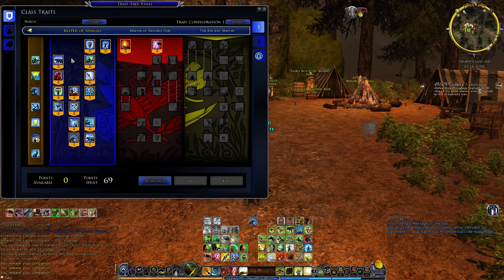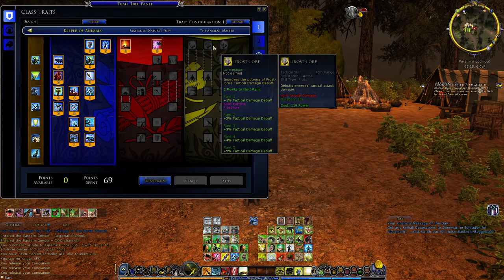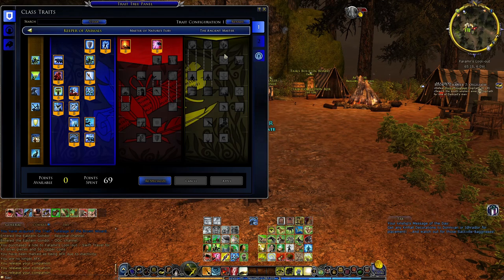So just Keeper of Animals — I think that's the best leveling spec, at least in the early stages of the game, until you find out if you're going to be playing with a group or not. If I were you, I would be running two specs: the Blue Line and the Red Line. Honestly, the crowd control line is only going to be necessary if you have a full fellowship and they want you running debuffs and crowd control. Otherwise, it's better to just do DPS in your groups and go from there.